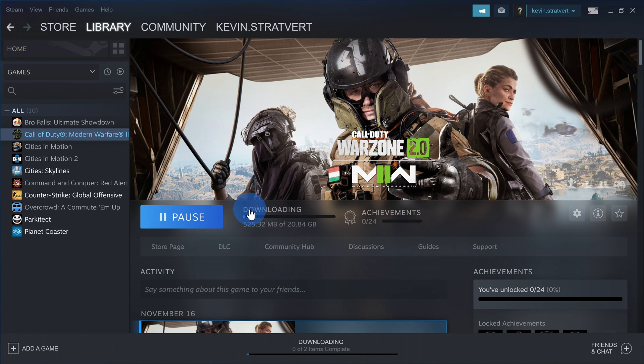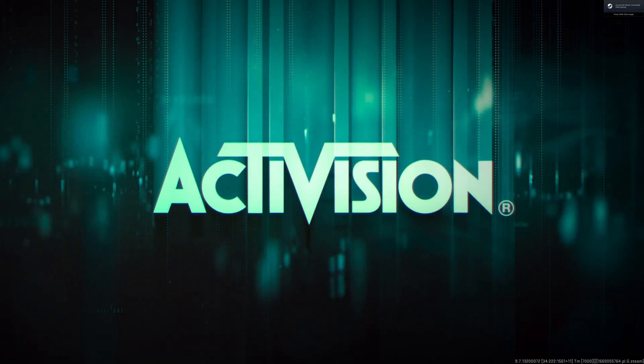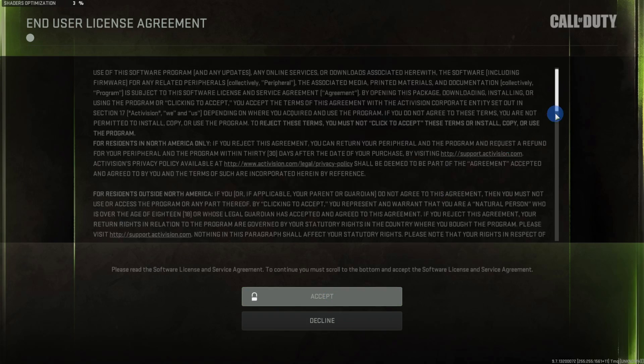Once it's all done installing, this icon right here will change to a play icon. Once you launch the game, you'll have to set up an Activision account, and you'll also have to go through and accept various terms.